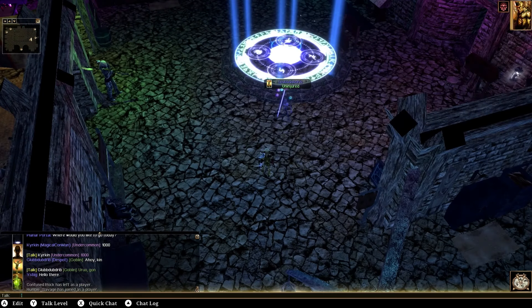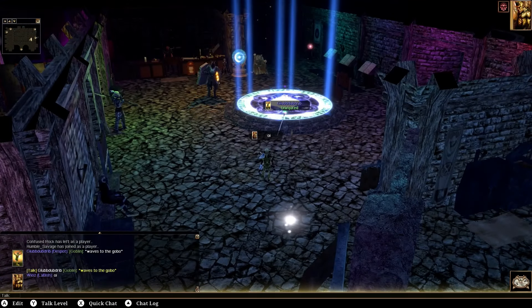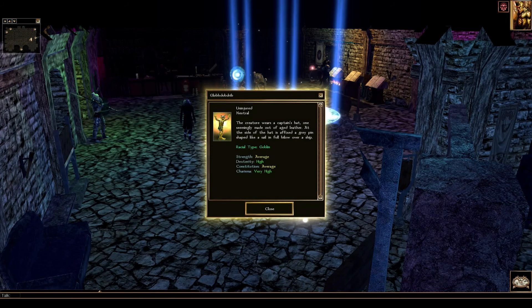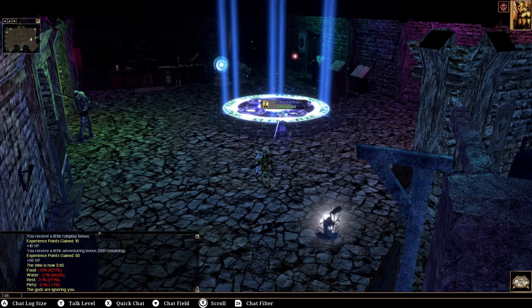Wait, someone's talking to me. I'll say 'oi.' Even the font looks so bad — everything is just awful. Who is this person? Let's take a quick examination of this guy. Really high charisma — Glub-a-dub drip. What? Can I examine myself? I guess that's not an option. Chat lock — here we go. What did he say? Are you new?